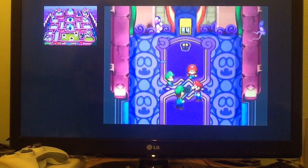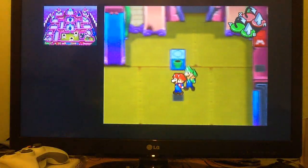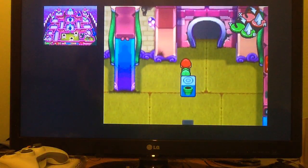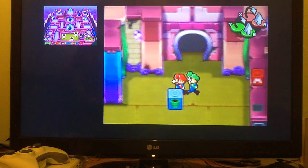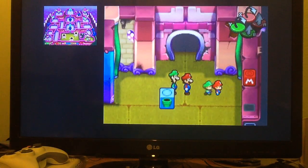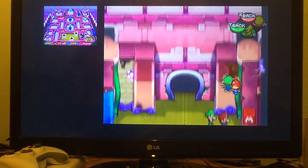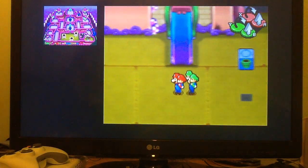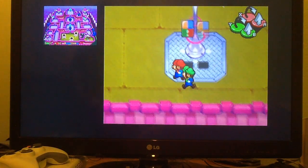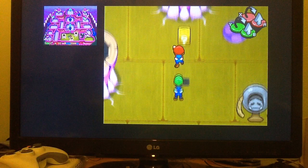34 coins! Not bad! I'll definitely take that. Right then, obviously you can tell there are little platforms over here that have an item box. You can try all you like bringing the babies up there - there's no way you can get them up. So you're going to have to memorize these platforms for later on. Just take note of the whole entire area and you should be good.